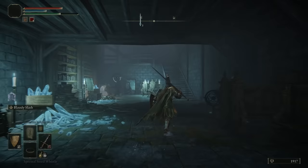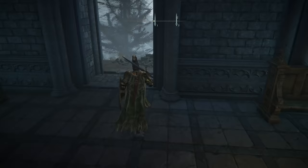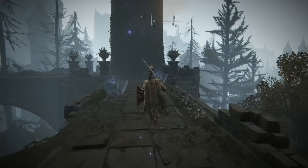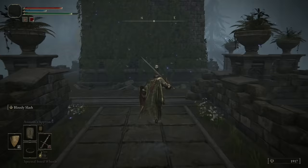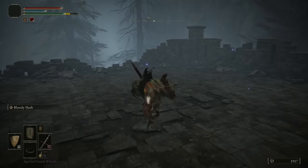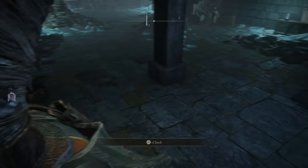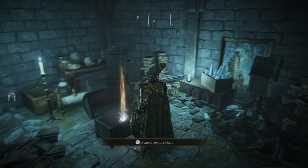Now we're inside this building and we need to head up to the top where there's going to be a Site of Grace for us to rest at. We're just going to continue along this path and avoid every single thing that spawns — these little guards you can roll past them, just avoid them. Keep running through this way and when we get to this bridge we're actually gonna need to jump down to the keep below. Once we're there we're gonna jump down one more level and then head down this ladder. Once in this building — we're there baby. All you have to do is loot this wonderful chest and you're gonna be able to acquire the Sword of Night and Flame.